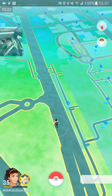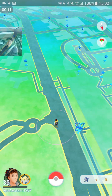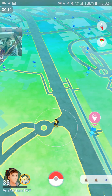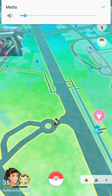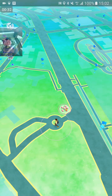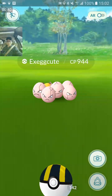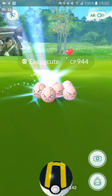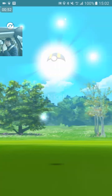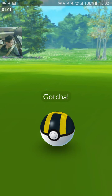You guys — 100% IV Exeggcute should be right here at this roundabout. Come on Exeggcute, time to spawn. I know you're there — there it is! 940 CP — that has to be the max level for Exeggcute. Holy crap! One, two, three — yes! 100% IV Exeggcute!